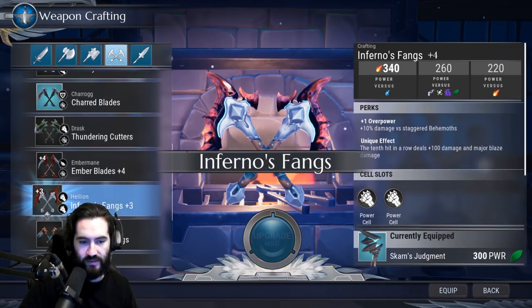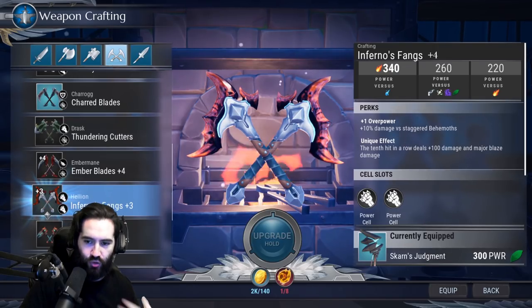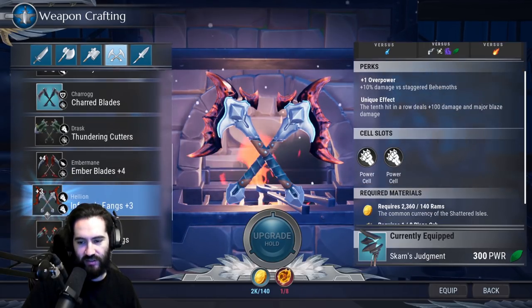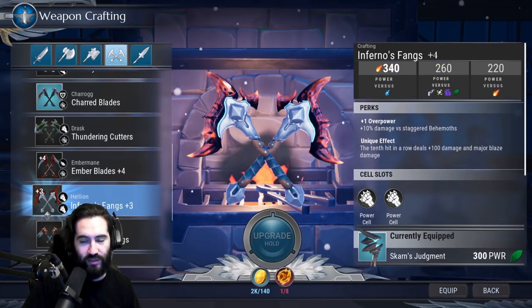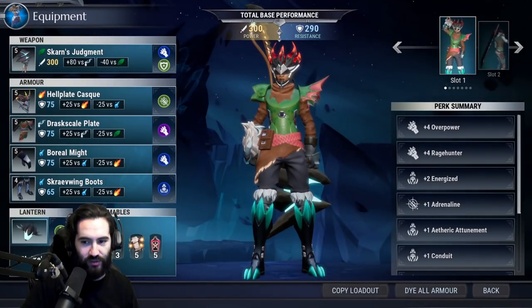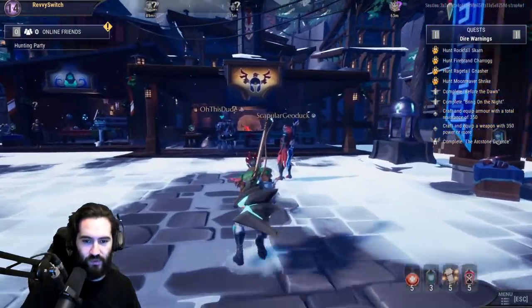How far? Plus three. Looking at the chain blades — overpower. I've been preaching overpower this whole time. 10th hit in a row deals plus 100 damage and major blaze damage — two power cell slots. This can be overpower. At max level plus 10 that's going to be plus three, and we can throw in one more plus three overpower for plus six total. You combine overpower and rage hunter in this build and it's really good — fish for it.